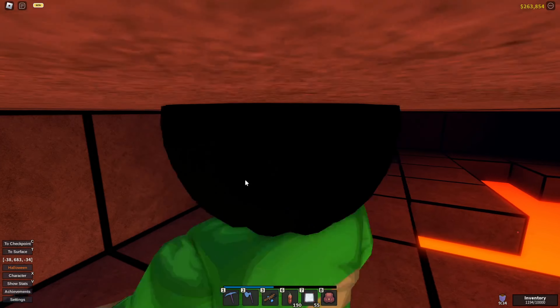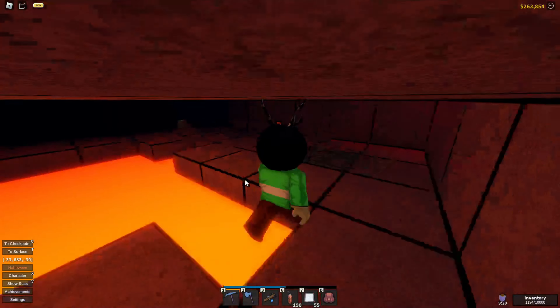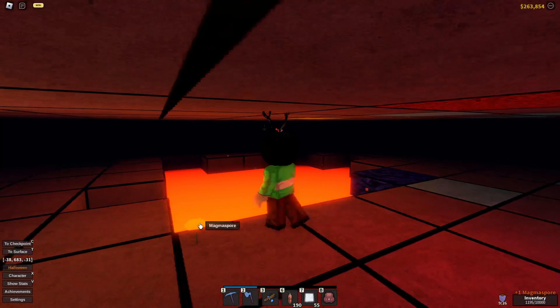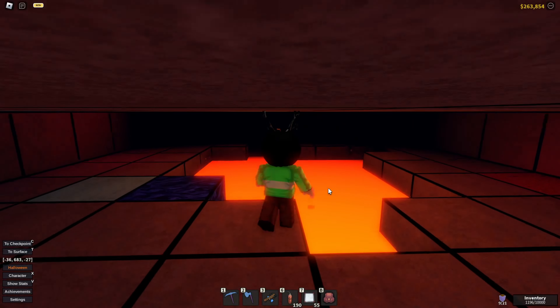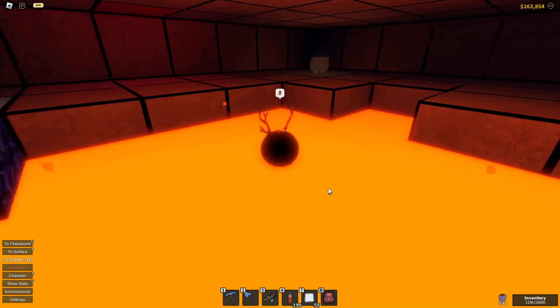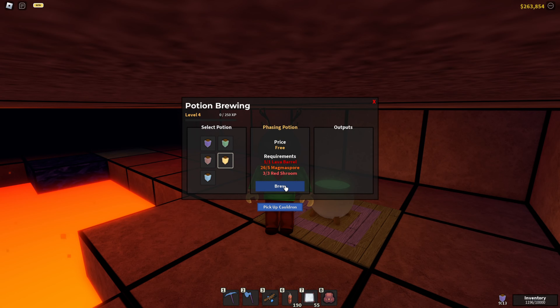So as you can see with the speed up, we move down here and should get all of the shrooms that are down here. One spawns and another one — that seems to be all of them. Now that we have gotten all of the shrooms it's time for us to simply brew the phasing potion.